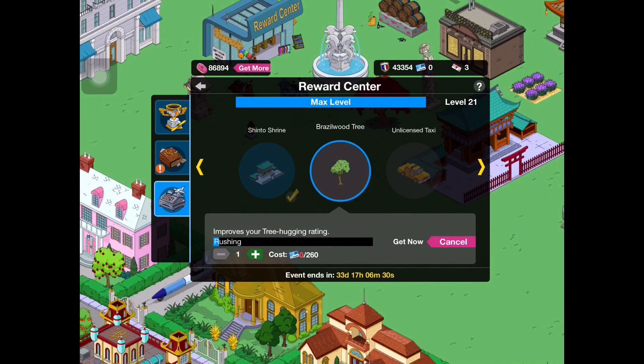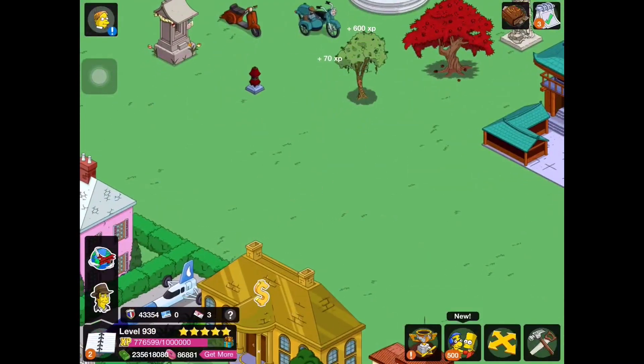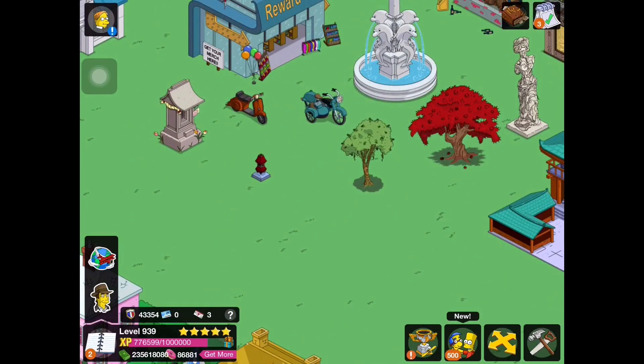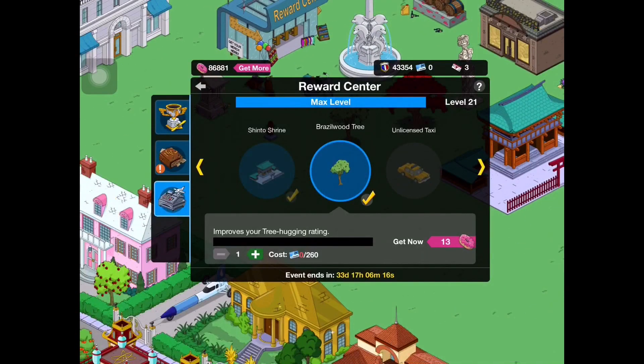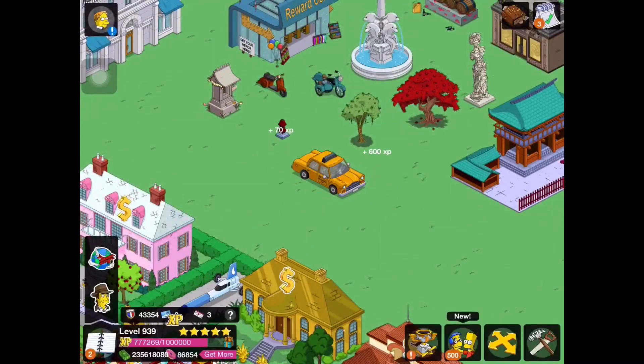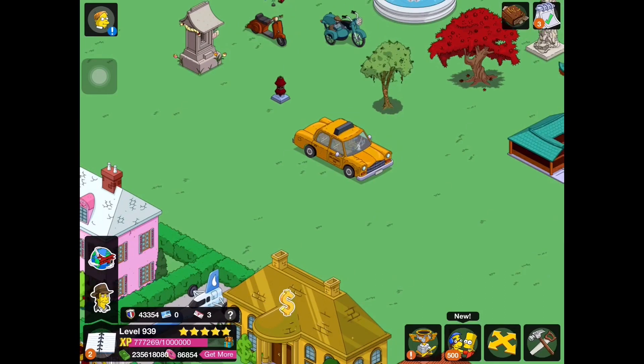Now we move on to the Brazil-themed crafting items. We have the Brazil Wood Tree — very cool. Again, like the other trees, it does not do anything specific, but it is very nice and unique. Next we have the Unlicensed Taxi, which has your standard vehicle animation and sound — kind of starts up, engine revs, some lights come on and it has a little horn. Very cool.